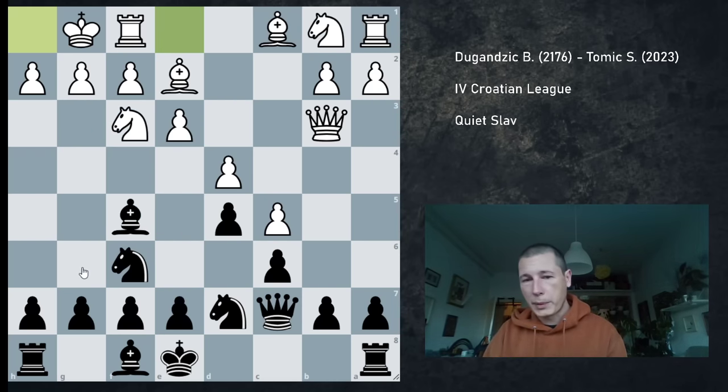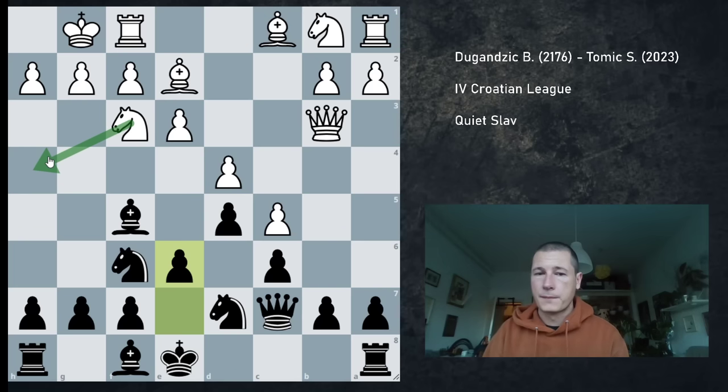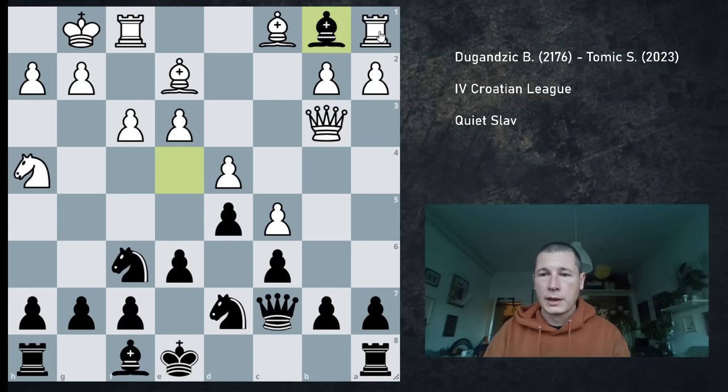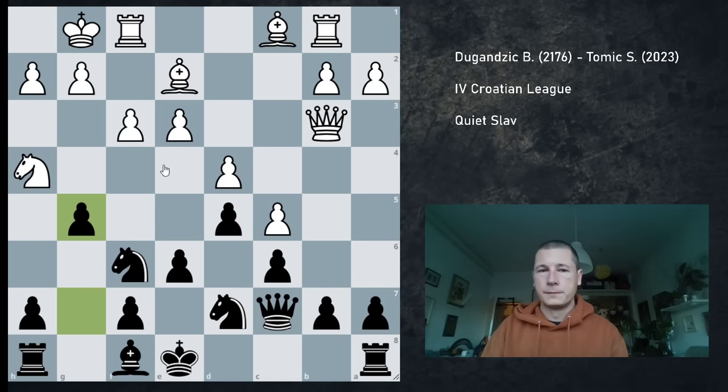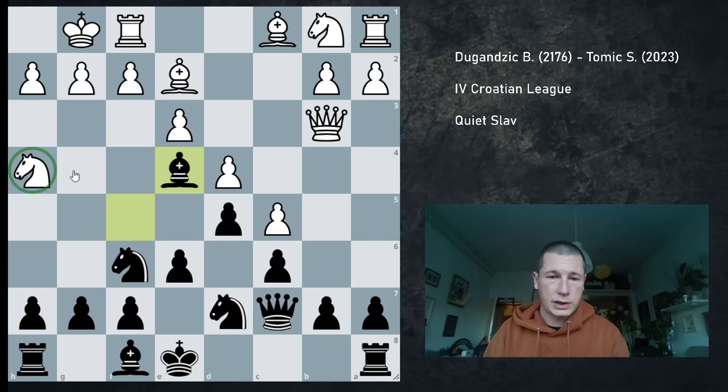I figured I could prepare e5 under more favorable circumstances, and after e6, there is no Nh4. If Nh4 now, then I play Be4, and f3 simply isn't possible because black wins immediately. If f3, then Bb1, Rb1, and g5 — the knight is lost. So after Nh4, Be4, the knight is for some reason on h4 and the bishop cannot be won.